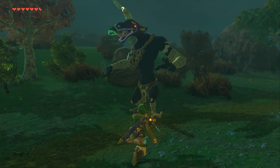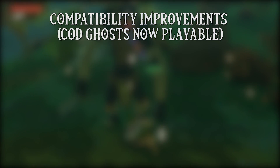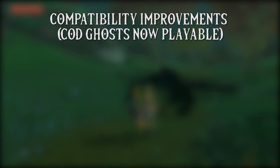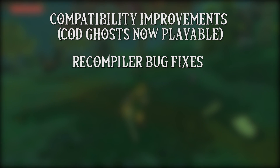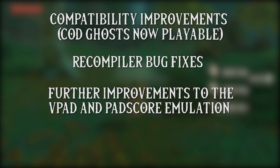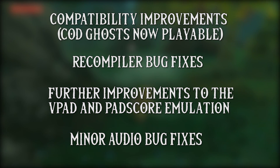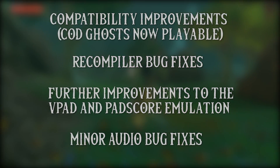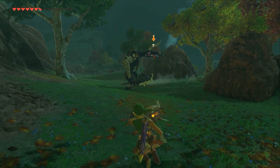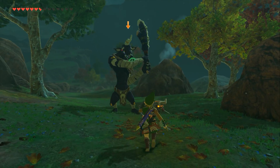Let's now take a look at some of the other minor fixes which we have not been given major details on. Compatibility improvements: Call of Duty Ghosts is now playable. We are going to see further recompiler bug fixes, further improvements to the VPAD and PADscore emulation, and in a fix that is very intriguing to me, we are going to see minor audio bug fixes. Hopefully this can fix the issues in Breath of the Wild which make the game sound like it is in mono even though the game audio is being played back in stereo.